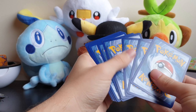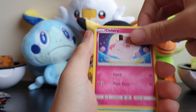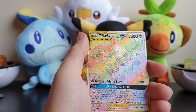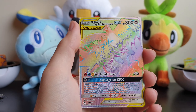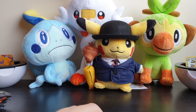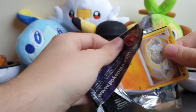So we have Water Energy, Chansey, Giovanni, Koga, Clefairy, Psyduck, Ekans, Caterpie, Paras, Shiny Magneton. Not bad. And we got another Rainbow Rare - Moltres, Articuno, Zapdos. And we still have seven packs left. Halfway through. Can't complain to be honest. I think that was alright. Oh, this has been like the funniest unboxing ever for me.